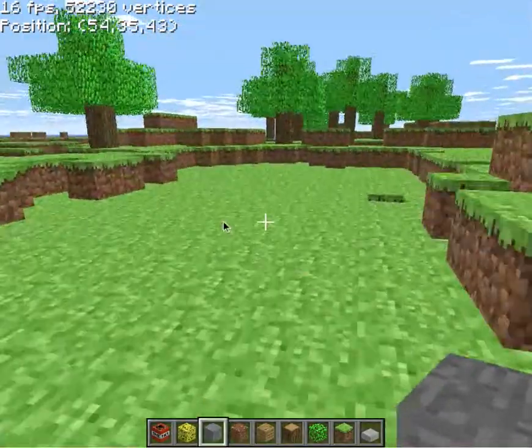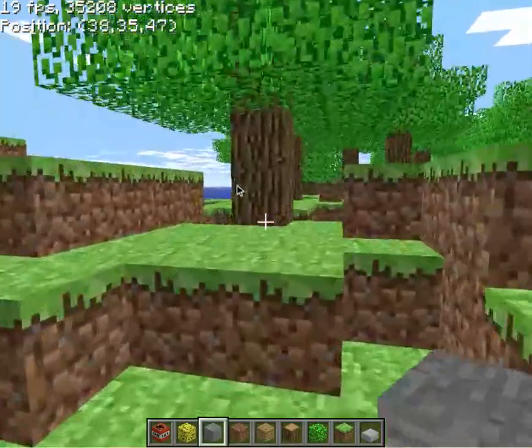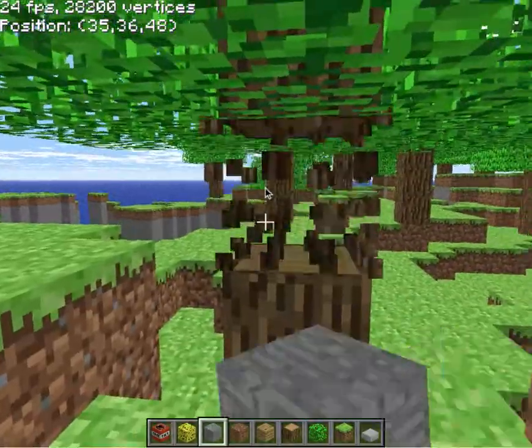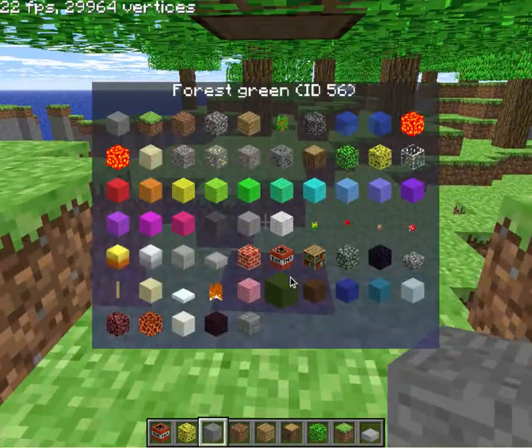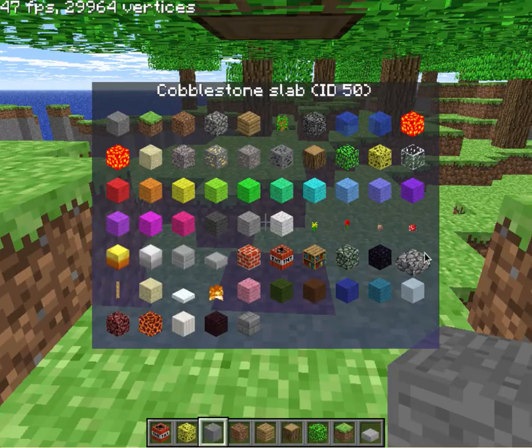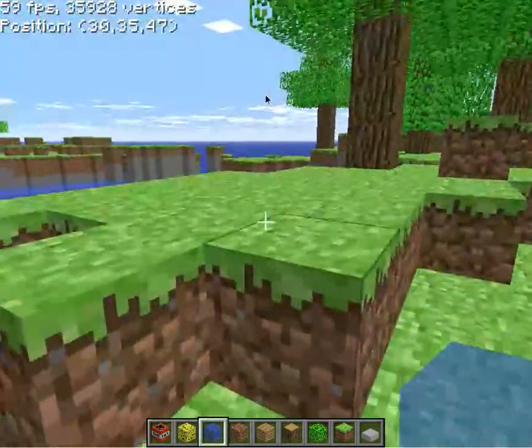Minecraft Classic is pretty plain — it only generates grass, stone, dirt, some ores, trees. But there are lots of other things you can have fun with: sandstone, bookshelf, fire, lava, gold, iron. Let's check out still water — looks exactly the same.